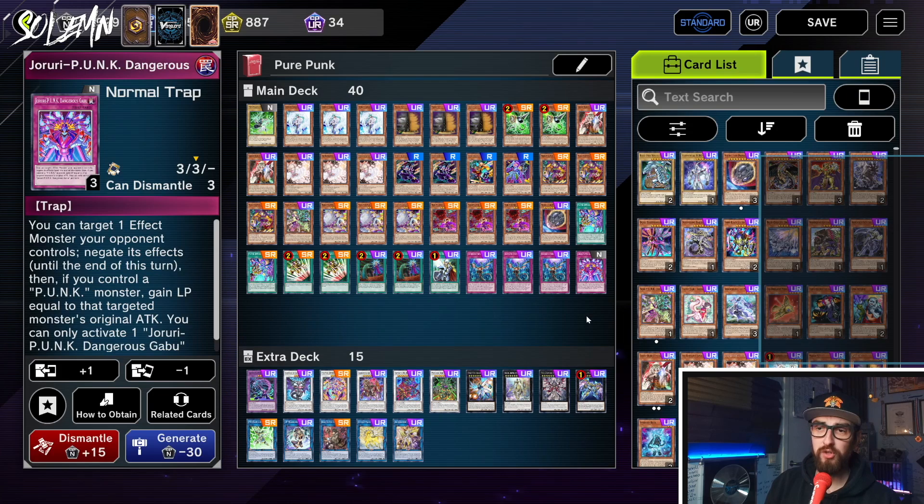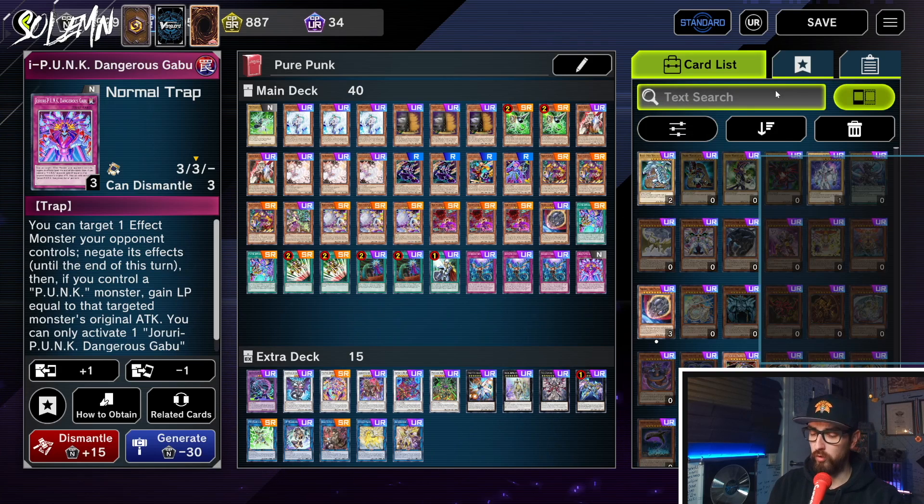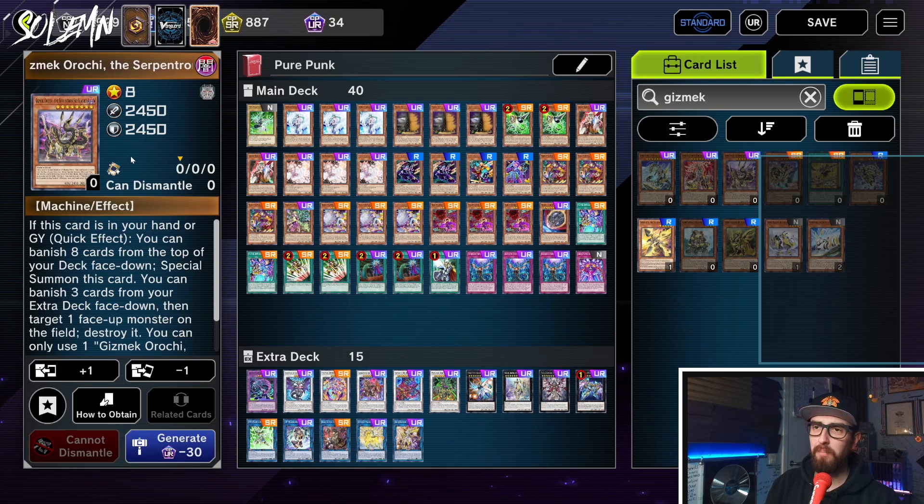Finally we have the Punk Trap, which is basically like a weak Imperm, but it's one you can search in-engine which makes it very strong. A final card to consider is Gizmic Orochi — a pretty strong card people were running in Punk, but it was better when people were also making Zombie Vampire and milling a bunch. Right now I don't want to mill my opponent when they're playing Runics, because that means their Runic Fountain will draw them more cards. So I'm not sure I like Gizmic anymore, though it's still a really powerful level 8 extender that makes our level 11s easier — definitely something to consider.